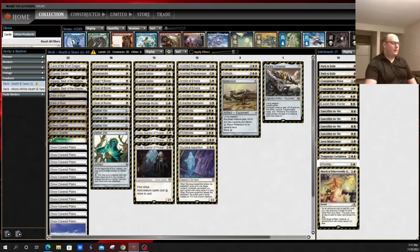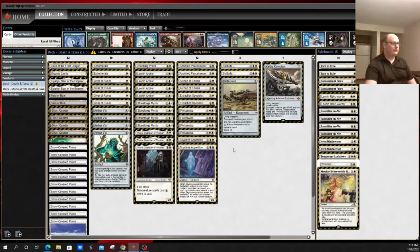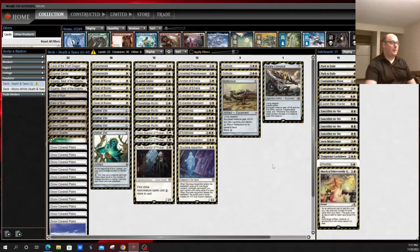Beyond that, you also run a playset of Giver of Runes, a slightly weaker version of the Legacy card Mother of Runes, that allows you to protect your creatures at the cost of not being able to protect itself. And then the Charming Prince — you'll see this in some of these lists. It's a nice utility card that allows you to blink something, scry two, gain some life, and also exile your other creatures, continuing this annoying blinking loop.